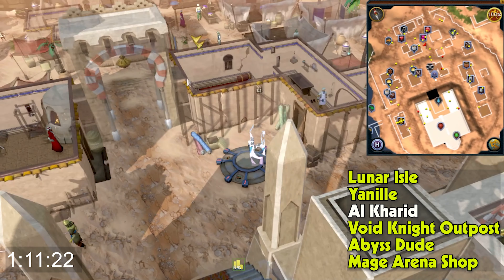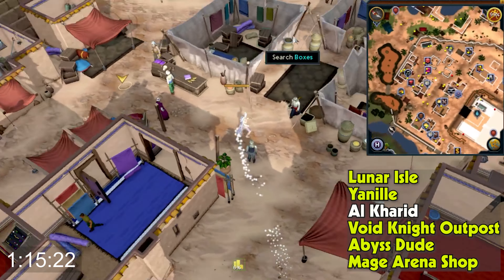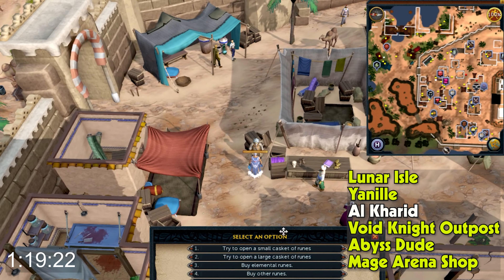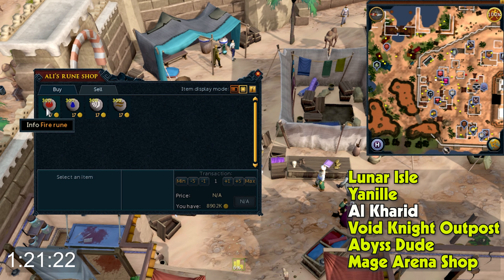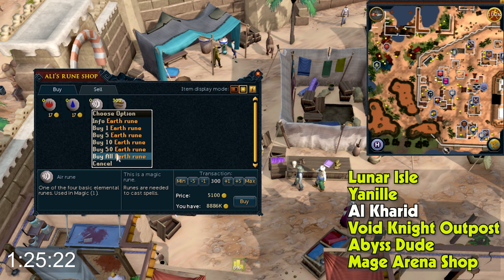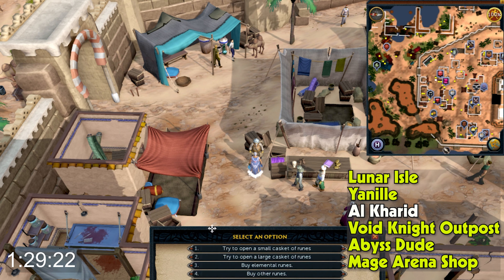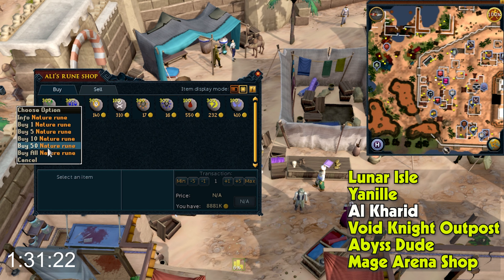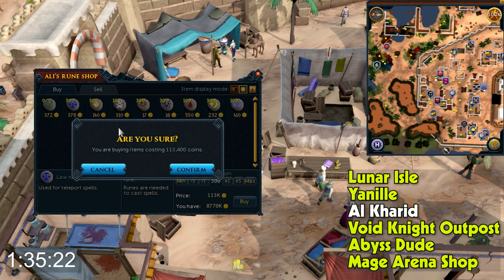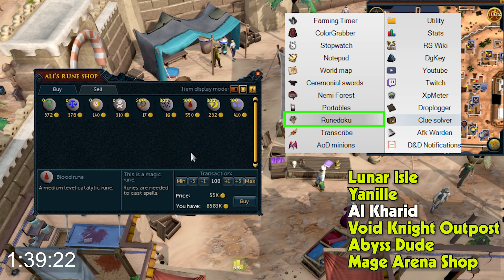Next, we're running over to Ali in Al-Kharid, going down to his selection of runes to buy the elemental and other runes. There's a chance you haven't unlocked those extra runes yet. To do that, you'll need to do the rune doku — basically sudoku with runes — and open a large and a small casket, which gives you access to buy those runes. You can use the Alt1 add-on, which has a rune doku solver built in.